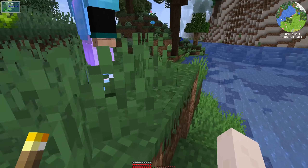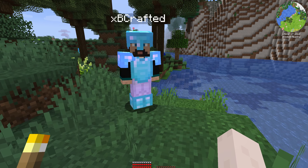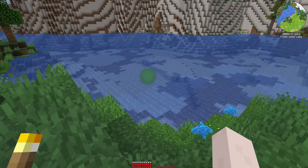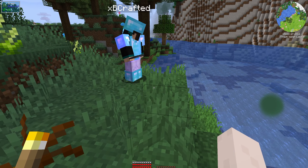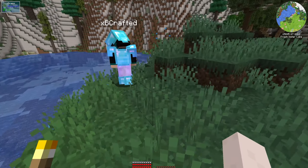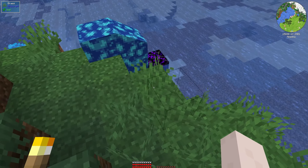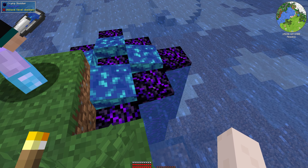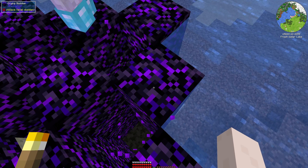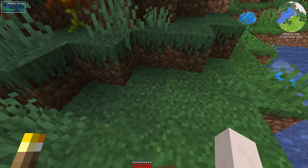While we were in the Nether, we found this magical liquid called soul lava. In the Nether, if you pour it on top of lava it turns the lava into netherrack. But if you're in the overworld and toss it on lava, it turns it into blackstone, which is awesome. And if you pour it on water - oh, it turns it into crying obsidian! We need to pour it on all the things!